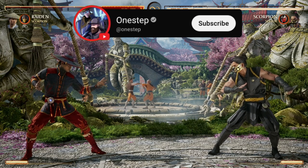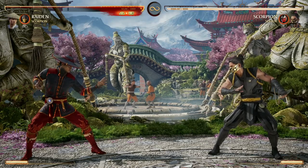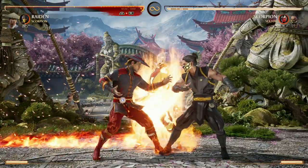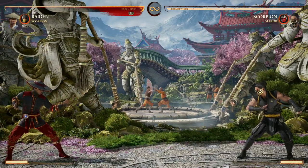Subscribe here for more Mortal Kombat content and let's jump right into it. Scorpion is going to be an amazing cameo for two big reasons: one is combo extension with the fire breath, and the other is great utility with an armored pullback. We'll go over all the uses for those.